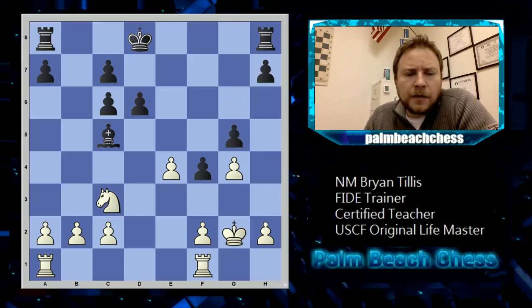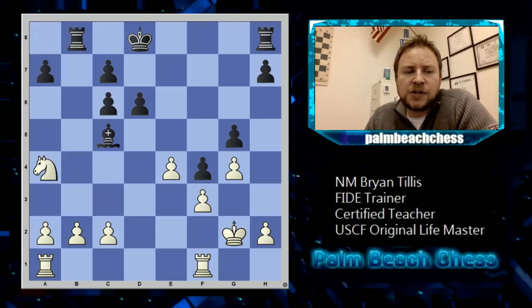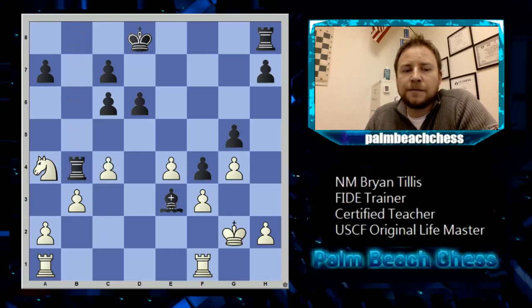He goes g5. One of the main things I'm concerned with is the h-file getting open under favorable circumstances, or him playing d5. I need to get the queenside pawns on optimal squares first. When he hits on the b-file, I'll go knight a4 to tickle the bishop and protect the b-pawn. The bishop optically looks good there but doesn't do anything. Let's protect the knight and get a pawn on the opposite color of the bishop. I'm clamping down on d5 — and my opponent played a very good move: d5 himself.